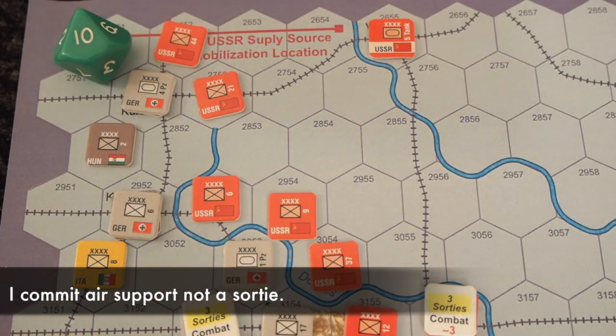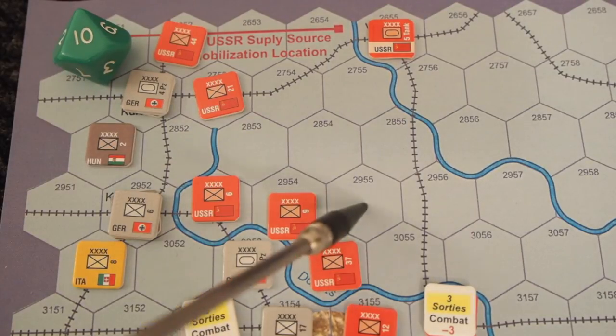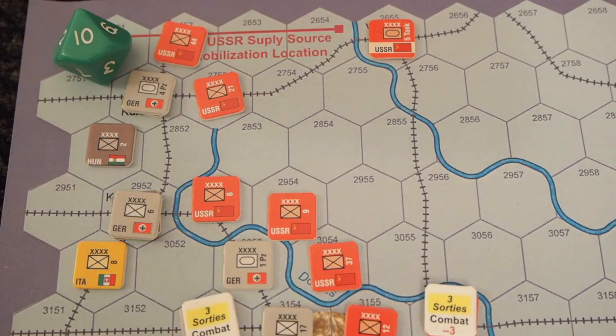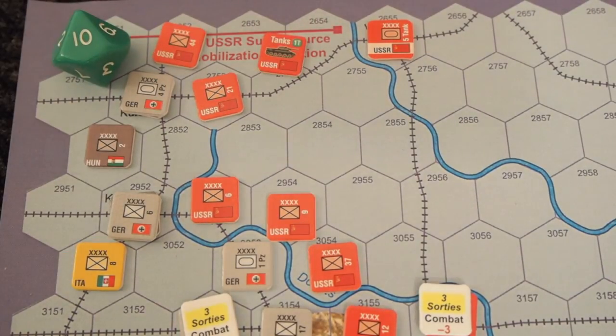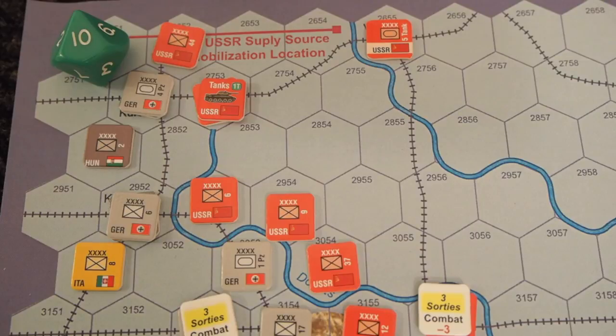Ideally this is secret so the Soviet player doesn't know I'm committing. But the Soviet air is within five hexes — one, two, three, four, five — so he's also going to ask for ground support from his air force. This is a very important battle and the Soviet player recognizes that, so he also adds the tank marker to the battle. Now both sides are flying ground support into the hex, so we have to resolve air combat first.